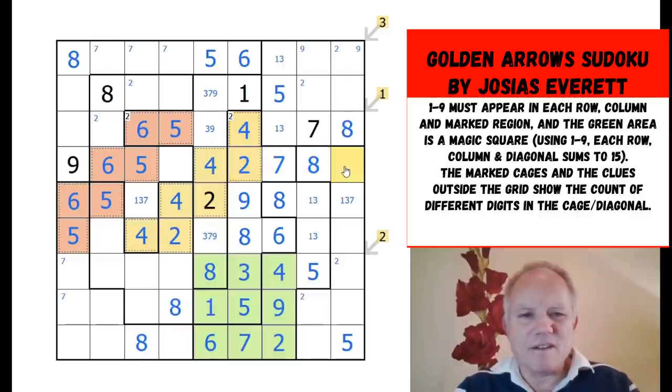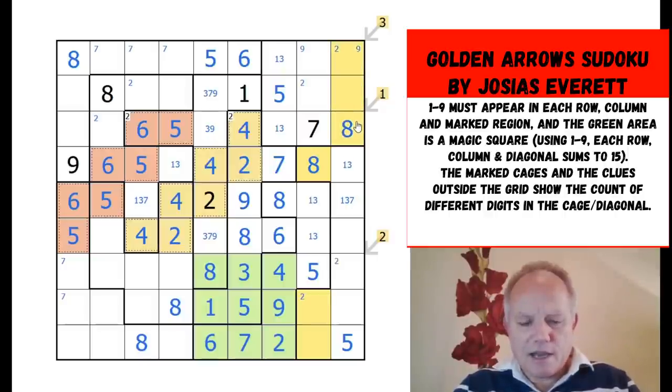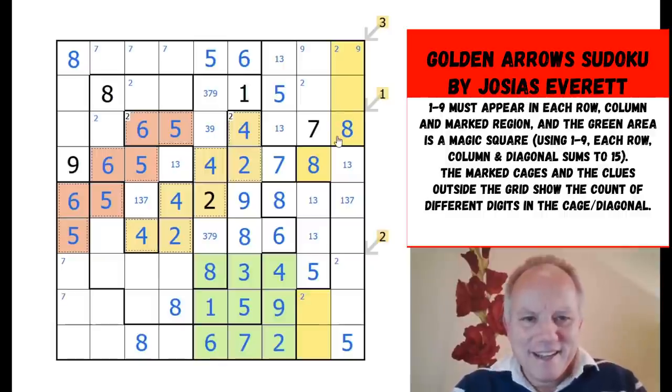Four, two, eight — and they're sticking up in these cells, which have to be the same. Four, two, eight, one, three, or seven... that could be anything. We've got one and three to complete the row in some order. Six, five, eight, seven, two. Simon's very good at using grid geometry on irregular sudokus and clearly it's something I have not mastered. Those three have to be the same as those — and those two have to be the same as these three. Is that helpful? Not really.